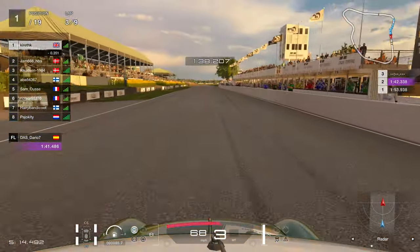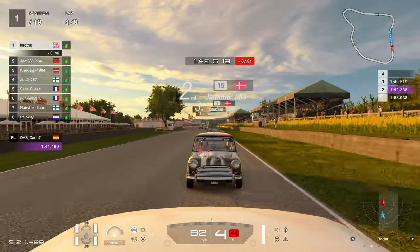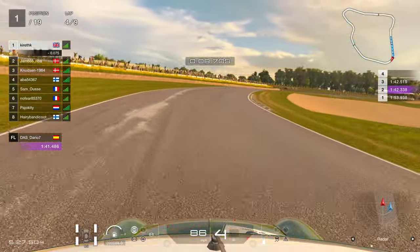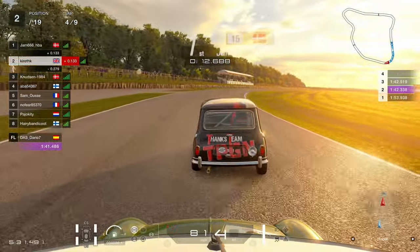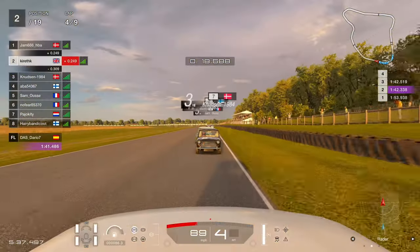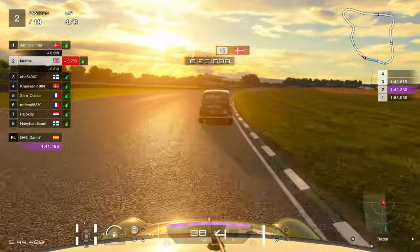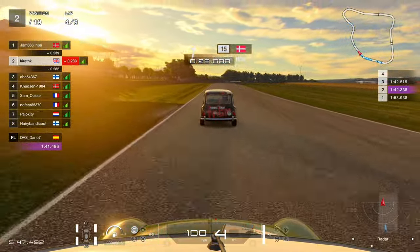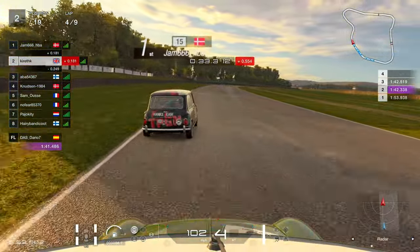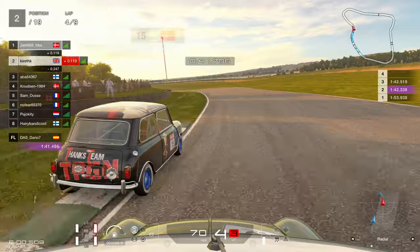We've lost a lot of momentum. In fact we've now got two Danes behind and then a Finn — a bit like the Vikings at Goodwood, absolutely pillaged here by the first Dane. We've had to concede first place. It's never a nice thing in a race when you've been in first to give it up — it makes you look vulnerable to further cars behind. You lose that sense of invincibility. We're now in the pack and really have to scratch for it. It's a bit like what happened to Anthony Joshua against Andy Ruiz.